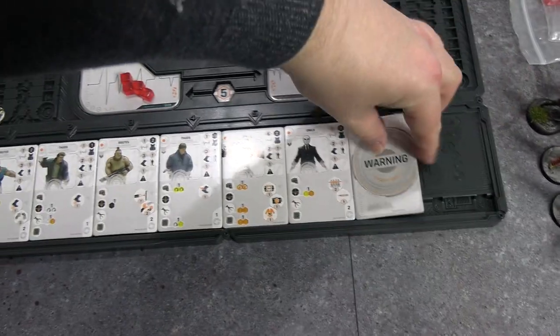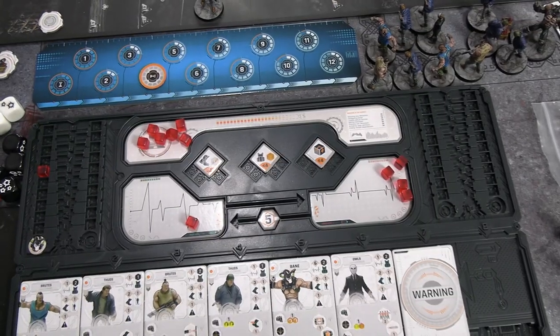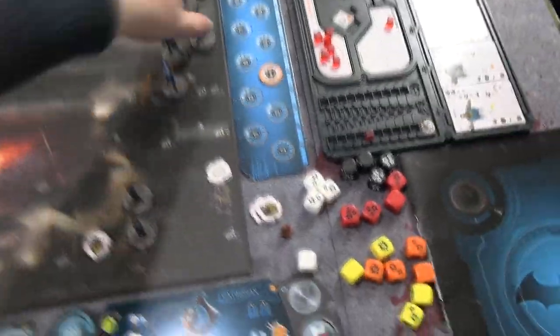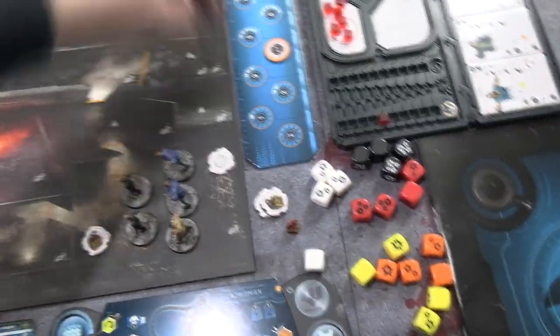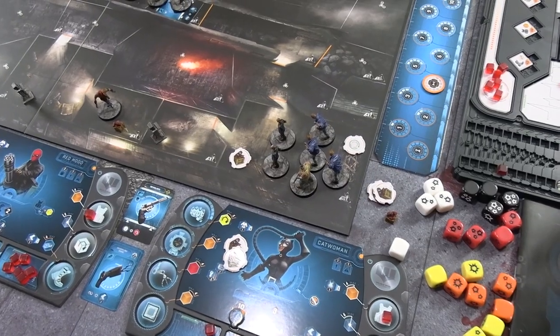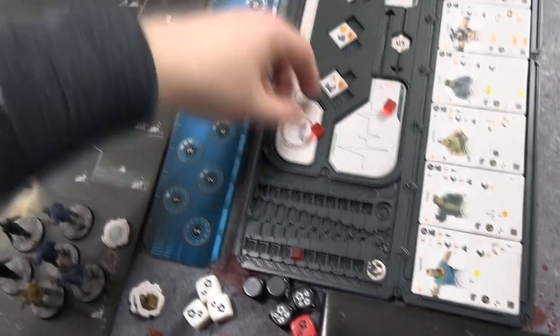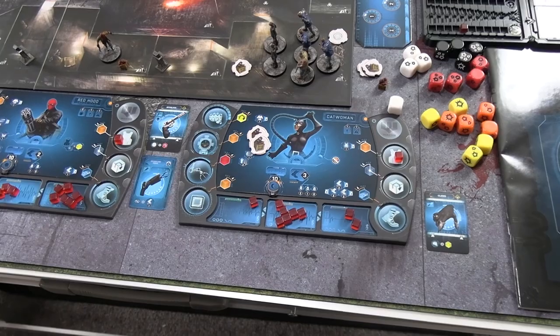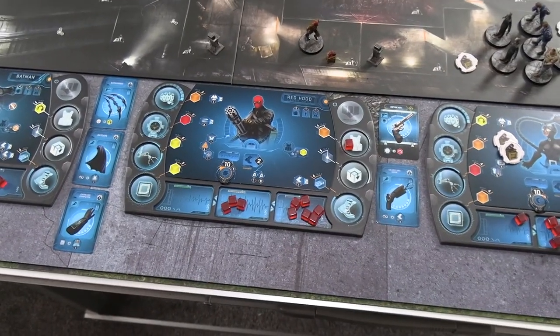The second villain activation this turn is warning for three energy, providing five reinforcement points. They bring back one shotgun brute and three Willem Dafoe thugs for four total points. All reinforcements are placed in the area near the armed bombs to defend them and put more pressure on Red Hood. The Owls go back to the end of the river. We move into hero turn 5 — the villain only has one cube left so can't defend against anything. Red Hood can't rest because he's about to get shot to pieces.